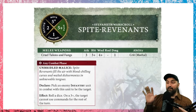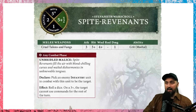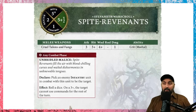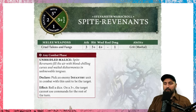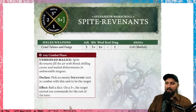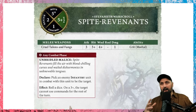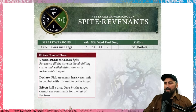Then we've got Spite Revenants - a unit of five with two health each, a five-up save, and they move five inches with a control value of one, so they're not great for controlling an objective. They have three attacks each for 15 attacks from the unit, 16 with a champion. A unit of ten gives 31 attacks hitting on threes with crit mortals - sixes to hit do a mortal damage. However, they wound on a four with no rend and damage one. In any combat phase they can pick an infantry unit and roll a dice on a three-plus to prevent that unit from using commands for the rest of the turn.